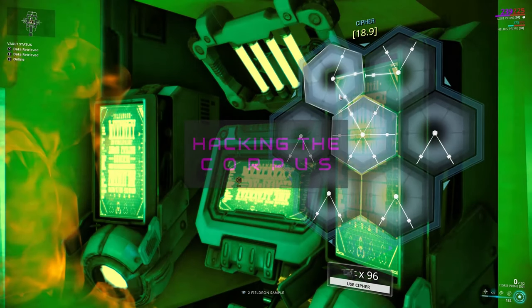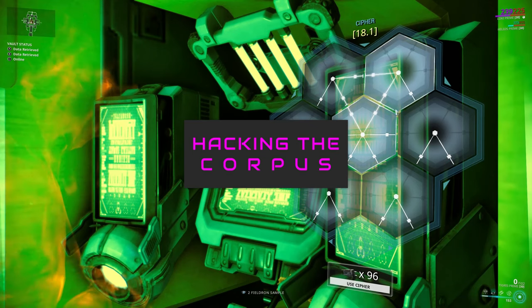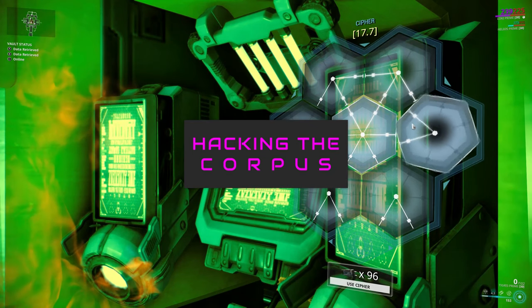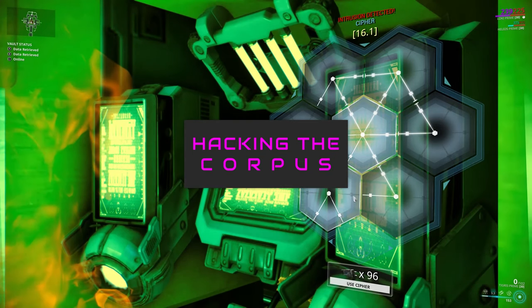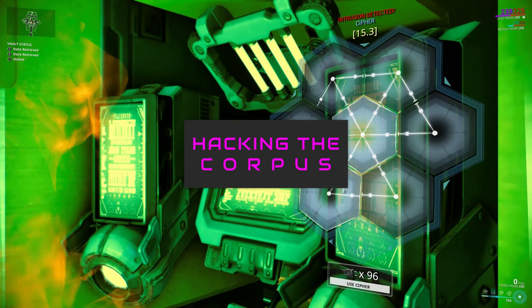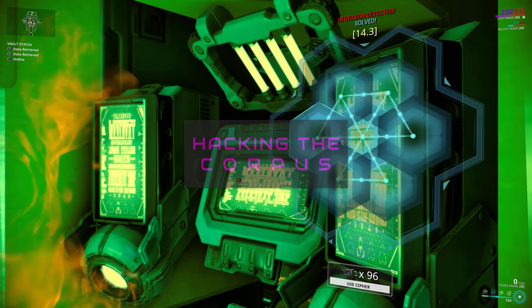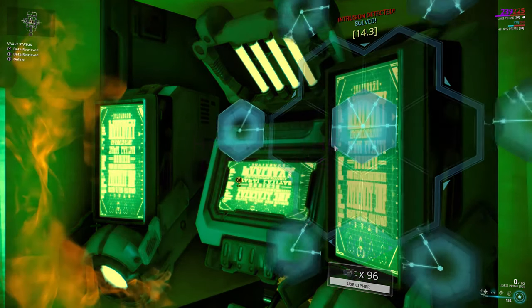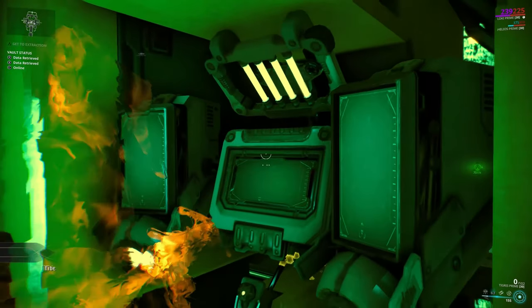Hacking Corpus consoles. First, be aware that you can craft ciphers, which are an immediate and cheap way to hack, but it's a good idea to get to where you can hack any console in the game. Historically, ciphers weren't allowed in raids and currently they're still not allowed in sorties. In summary, sometimes ciphers are not allowed and you don't want to be caught with your pants down. Here are the facts and steps I use when hacking Corpus consoles.